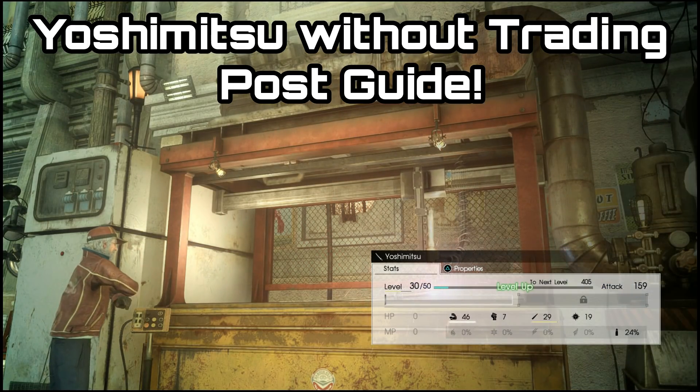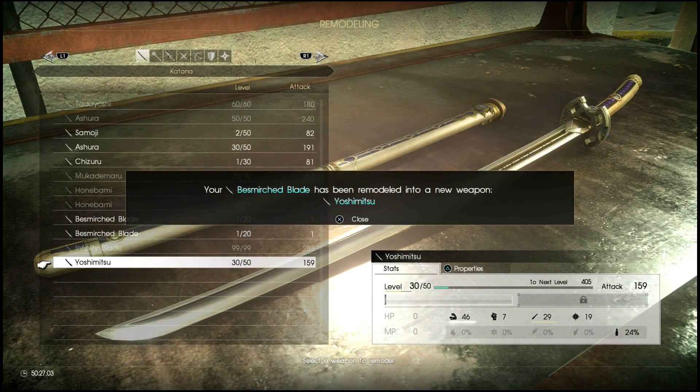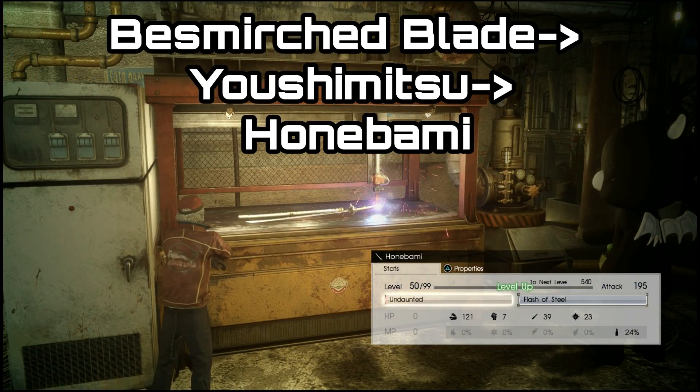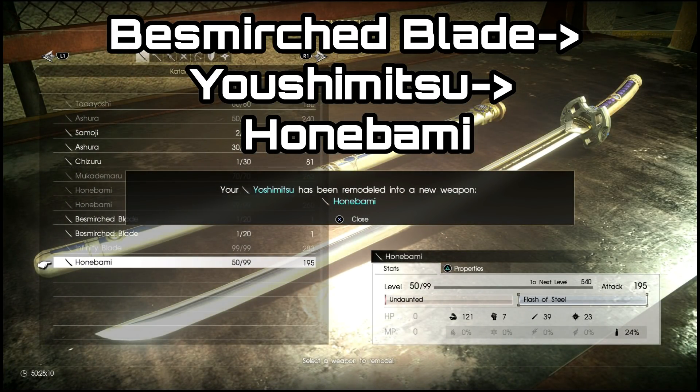Gidday guys, Lemon Eating Cow here and today I am back with another Final Fantasy XV Comrades Guide. This time I'm going to be showing you an alternate way to get the Yoshimitsu and ultimately the Honibami, the level 99 Katana.